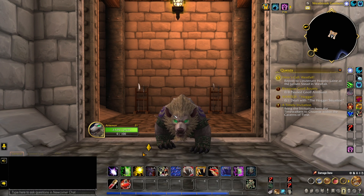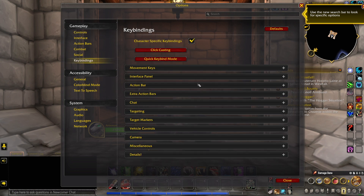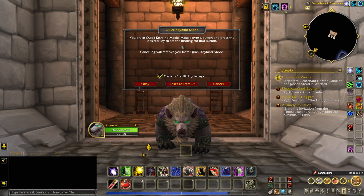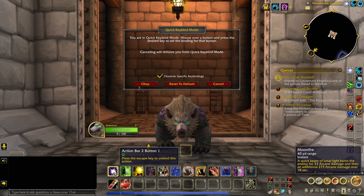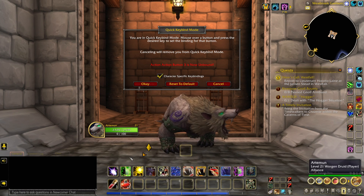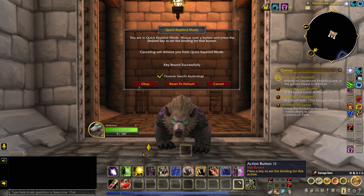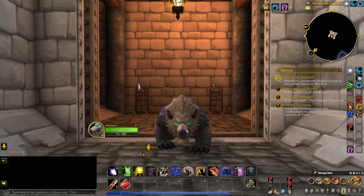What about keybinds? Is there an easy way? They added a really good one. Press Escape, Options, Keybinding, and right up here I always make sure it's character specific. Then I use Quick Keybind Mode. If I hover over a button and want it set to a certain key, I just press that key. It took the previous binding away and reassigned it. I can hover over any button and assign it right from there, then close and return — all set up.